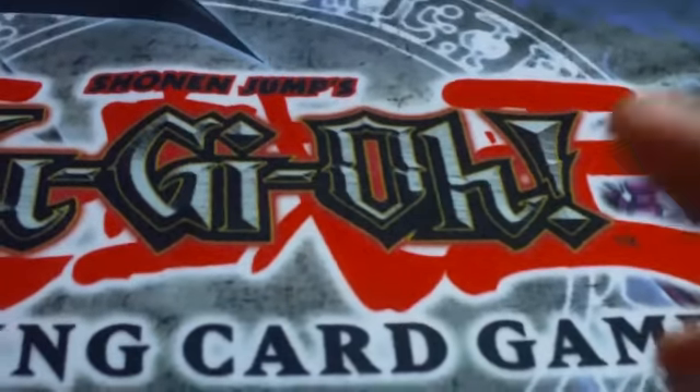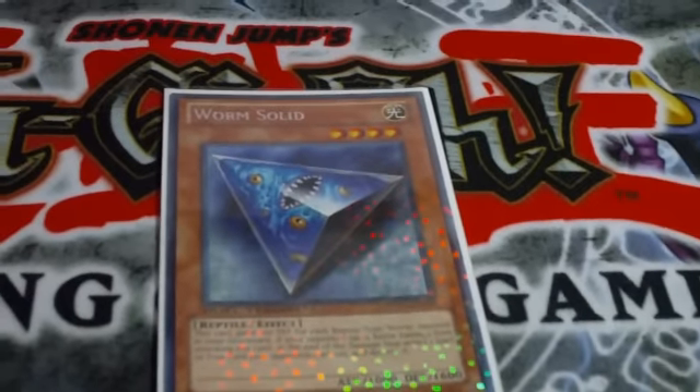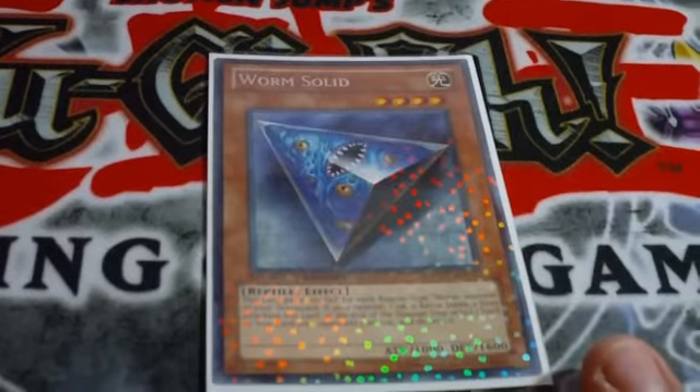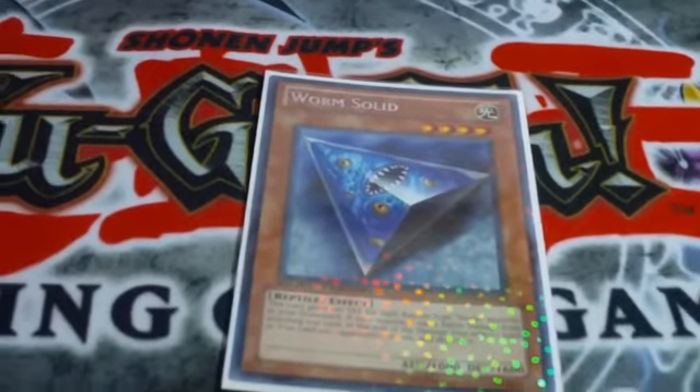Two Apocalypse — flip face up, pop a field or spell card. Worm Solid — when he's flipped face up and inflicts battle damage to your opponent by getting attacked while in defense mode, he gets to destroy one trap or spell card, and he gains 100 defense for each worm type monster in your graveyard.